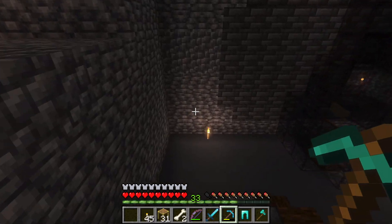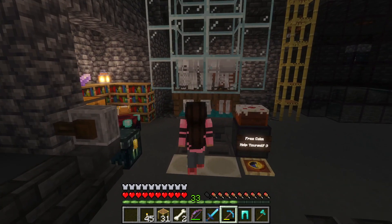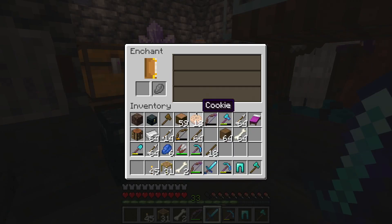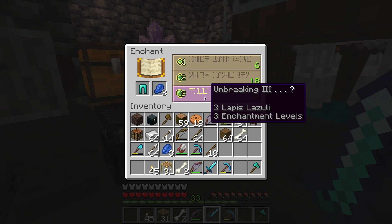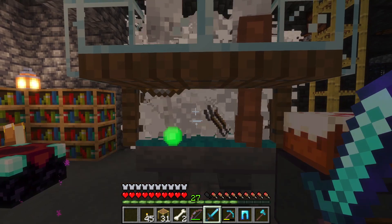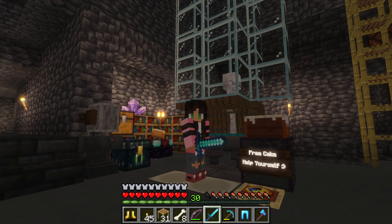Sometimes it might make sense to just make a quick and easy farm to get whatever it is you need, but I also think it's really smart to make your farms more productive. For example, if you're sitting here grinding away at the spawner, it only makes sense to have an enchantment table there so that you can enchant your gear and refill your levels all at once. If nothing else, it saves you time having to run back and forth.